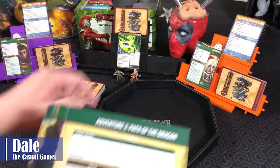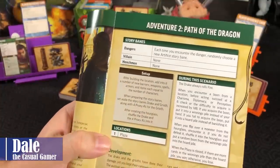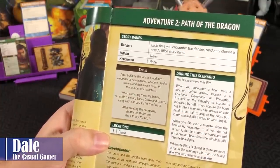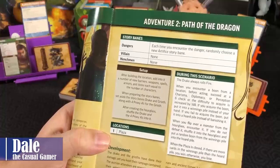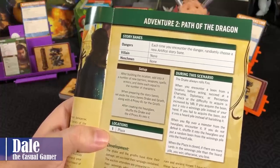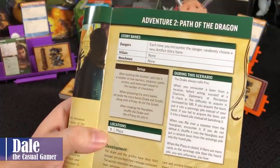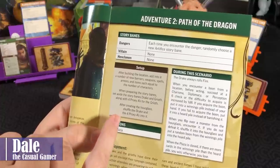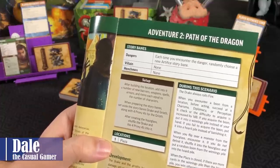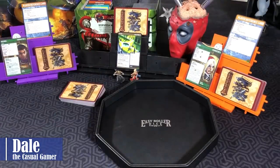Setup was a little different. We only have one location — the plaza. After building the location, we added a number of new barriers, weapons, spells, armors, and items, each equal to the number of characters. When preparing the story mains, we set aside the Drake and Gryoth, along with 4 proxies. Those 4 proxies and the Drake were shuffled into the Hourglass, giving us 30 cards plus 5 monsters to encounter.